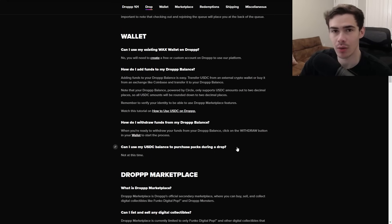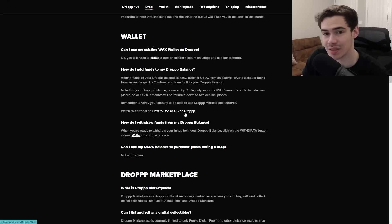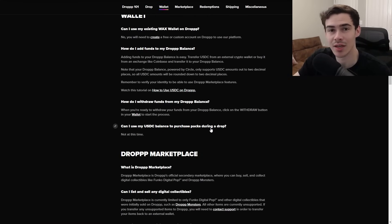Before we go to the marketplace, I wanted to explain something about how you buy things. This is the wallet section in the FAQ, which you can read up on for more depth. It says: can I use an existing WAX wallet on Drop? No, you will need to create a free or custom account on Drop to use our platform. How do I add funds to my Drop Balance? Transfer USDC from an external crypto wallet or buy it from an exchange like Coinbase and transfer it to your Drop Balance. There is a link showing how to use USDC on Drop. You can also sell your own redeemable cards on the marketplace and redeem them for actual money to put into your account.